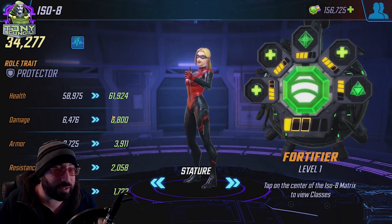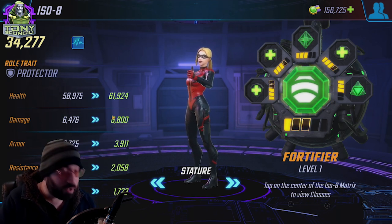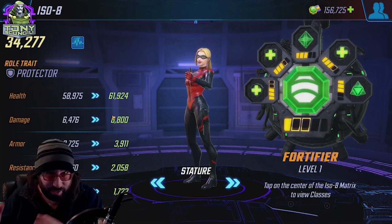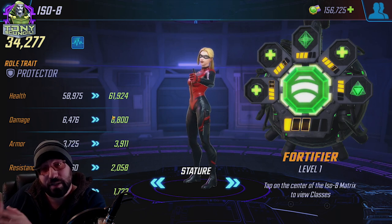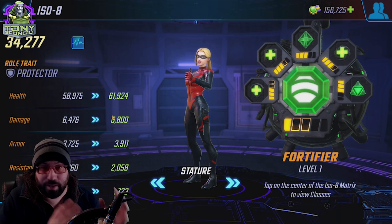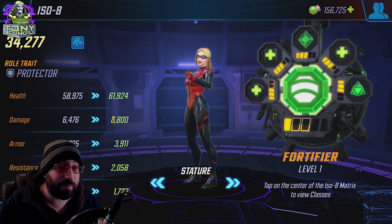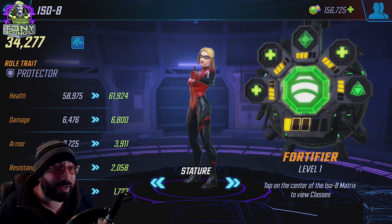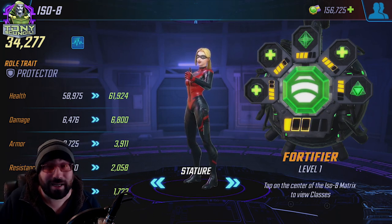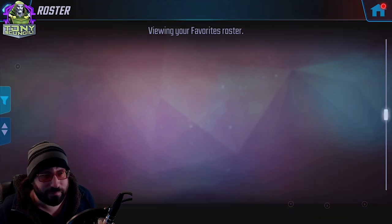Just like all the ISOs have an additional value beyond the obvious, there's always a second thing — another way these abilities provide value. For Fortifier, I call it accidental survivability. Looking at the characters I have Fortifier on — yes, one of them is a joke and I'll let you guess which — I have three characters with Fortifier because I need those characters to stay alive more than they normally would.